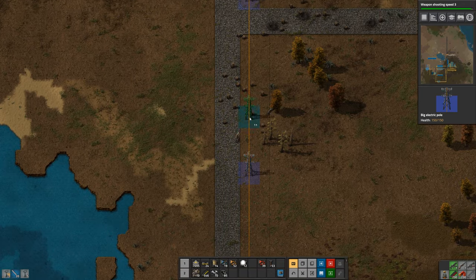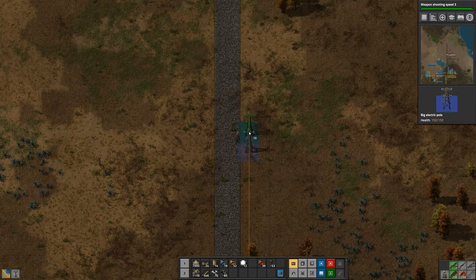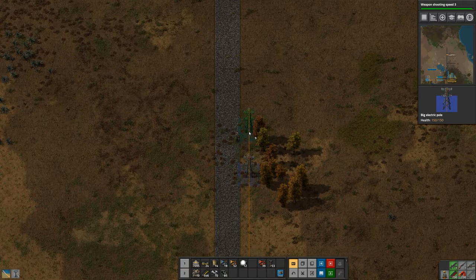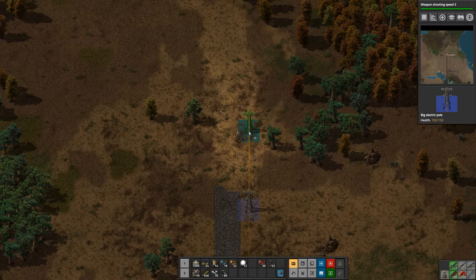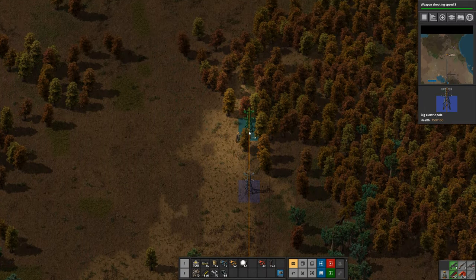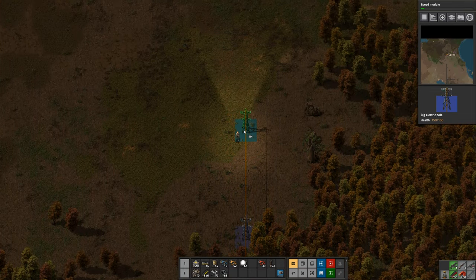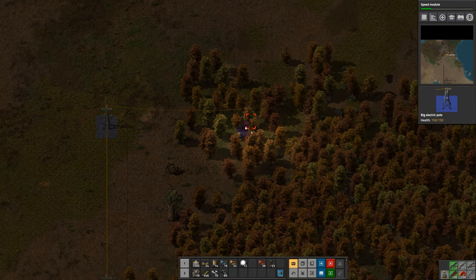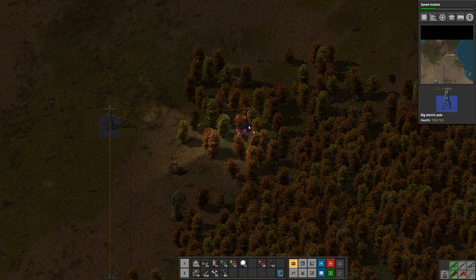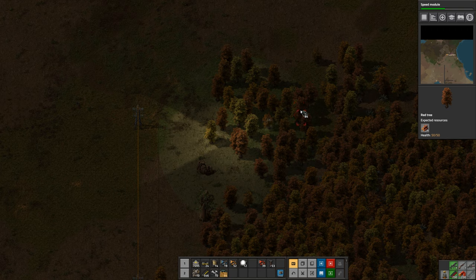I'll put that one right there, and another one there. I'm just clicking and dragging along my path up until I get close to where that oil is, which I can see on my mini map. I'll go in the other direction - I'm trying to keep it in straight lines. I like to keep my electrical grid in straight lines.